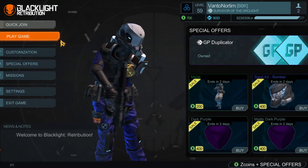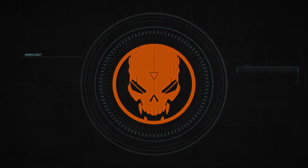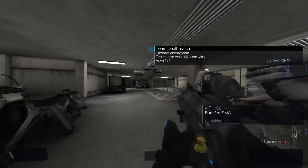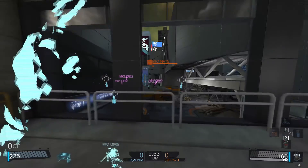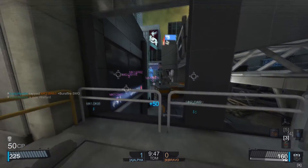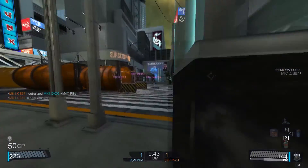Once you have saved the changes, start up a practice match to check your changes. As you can see the name plates have been changed along with the little arrows below the enemies' feet. I did this because I like to keep it consistent — I would rather have both the same colour than one that is one colour and the other something different. It looks a lot nicer.